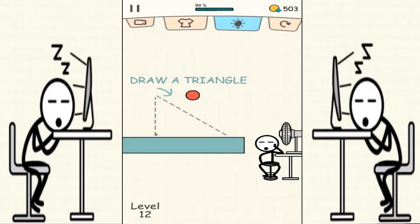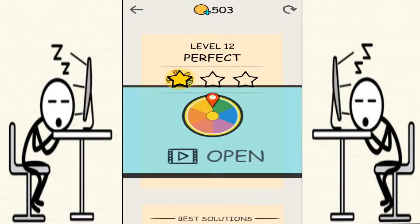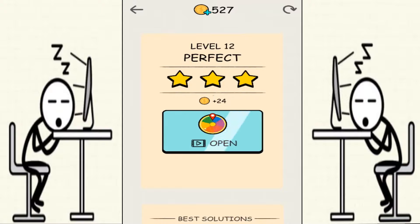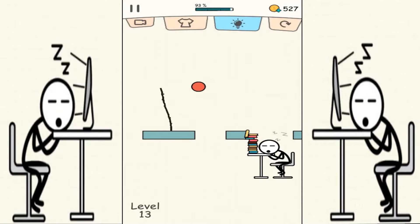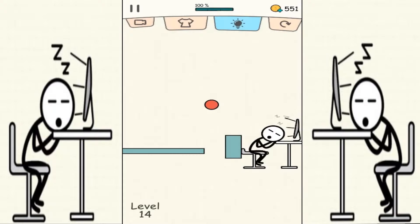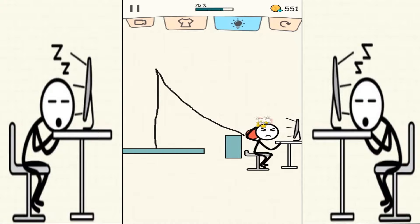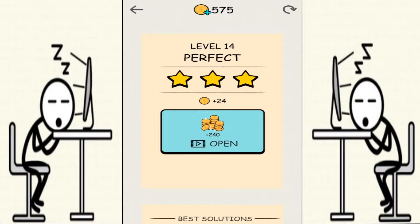We need to draw a triangle line so the ball will roll down to this guy over here. Again we're gonna draw a triangle line. Let's press level 13 — and here comes level 14. Let's try drawing a triangle again with the line. It's gonna have the red ball roll down to that guy to wake him up.